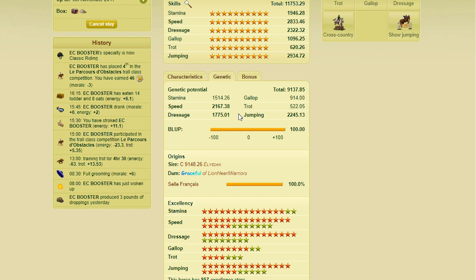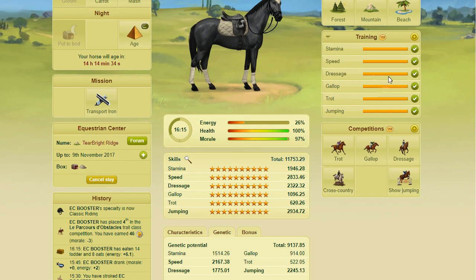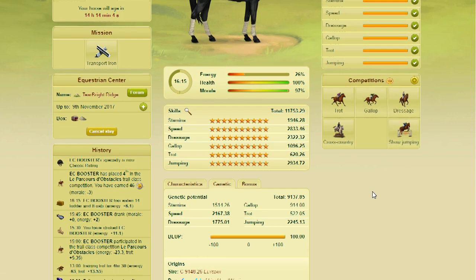I've gained all skills possible from those because they're in a darker text compared to stamina, which is not bolded. The three things you need to do to bold out your skills: you need to complete all the training for that skill, complete mountain rides, and complete forest rides — it shouldn't be able to gain any more skills from those. And from competitions, because this horse has speed, dressage, and jumping as its top three skills, I could enter show jumping alone to bold out its skills. Hovering over jumping, it has no more skills left to gain in speed, dressage, or jumping — so this is a completely blupped horse.